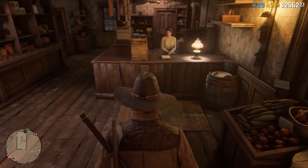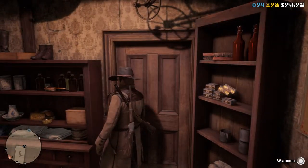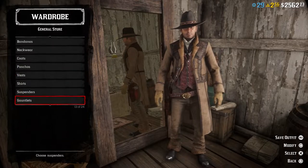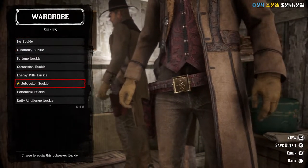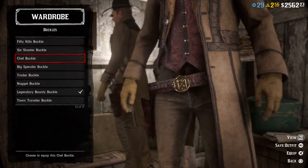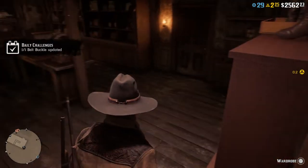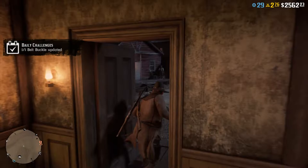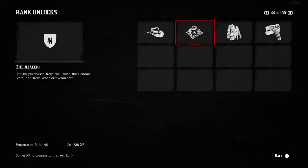New face, come on in. Where's the wardrobe? Here it is. We want buckles. Got some new ones — Luminary buckle, this one's new. Job Seeker. Which one do we want? Does it matter? Six shooter? Sure. Boom — challenge done! Rank up — 44, six to go, and we get that trophy. So we got a new hat, a new outfit, new coat, new belt or gun belt. Cool cool.